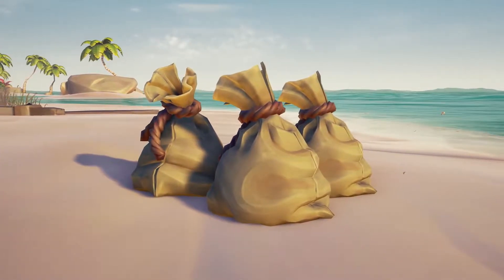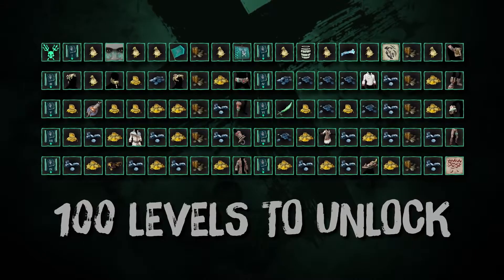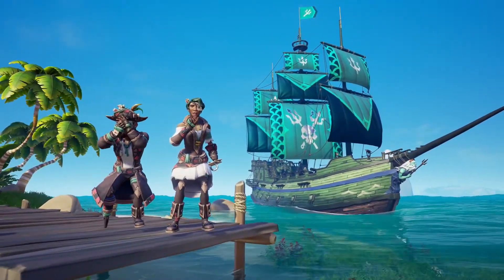And on top of that, the launch of Season 2 sees all new Trials and another 100 levels of fantastic rewards to unlock, which are free to all players, including the Ocean Deep ship parts and the Lucky Hand clothing set.